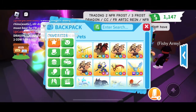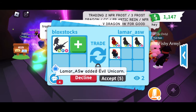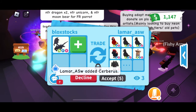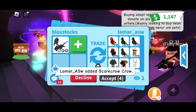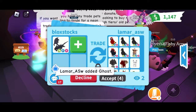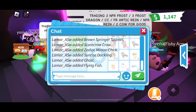Lamar ASW is offering for the Neon Shadow Dragon. He put up a Neon Parrot, three Neon Crows, an Evil Unicorn, a Neon Albino Monkey at 44 points, and some random pets. All these pets so far is about 669 points, still a little bit under. I'm looking for 705 here. This is not going to work for me — I'm going to say no thank you.